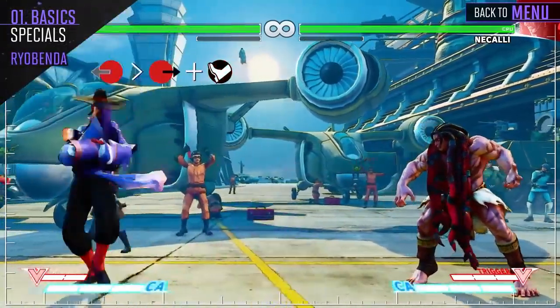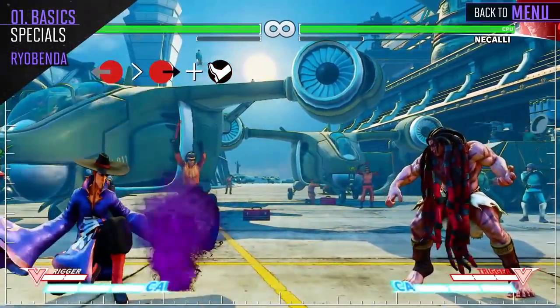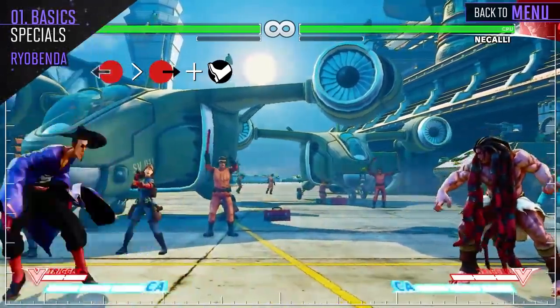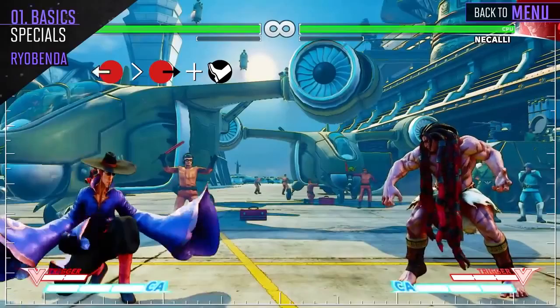Fong lunges at the opponent. This will be your primary combo ender. This can also absorb projectiles and will knock the opponent back on hit, with the EX version starting up faster.